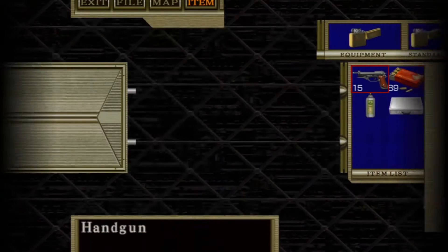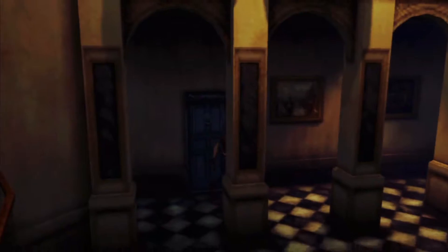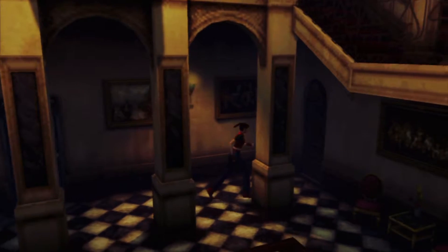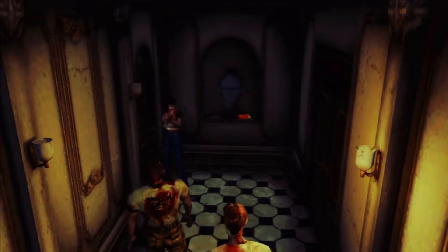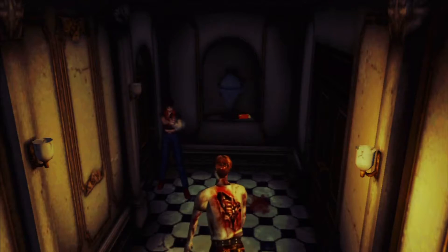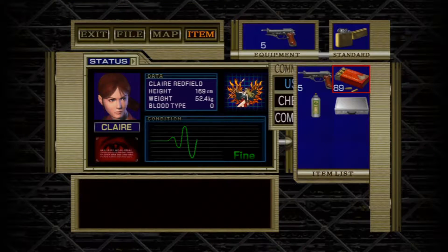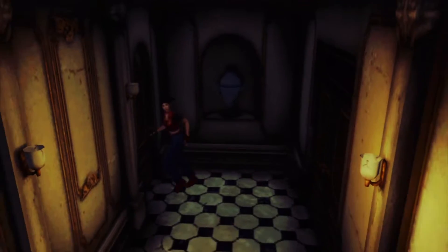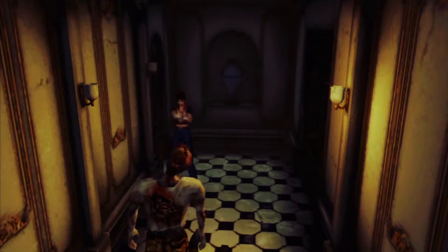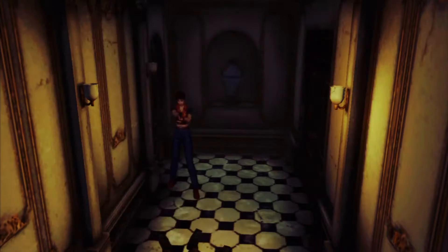Now I might just quickly nip up to the save room. That's solid. Let's just go — let's check down here first. Let's check the bullets while I've got time. Move down a bit so I can get a better idea.